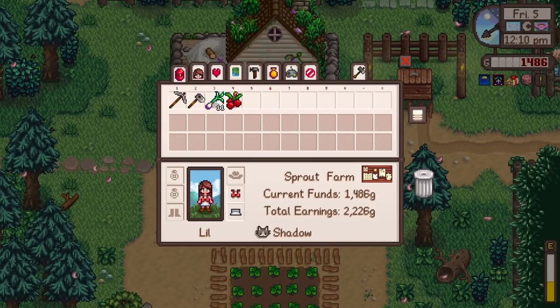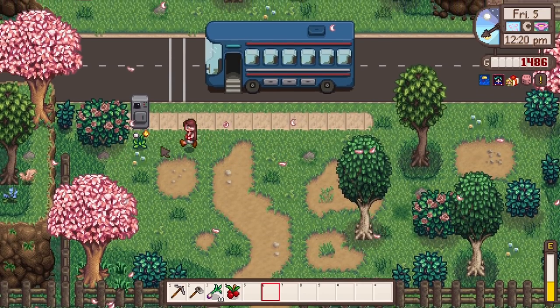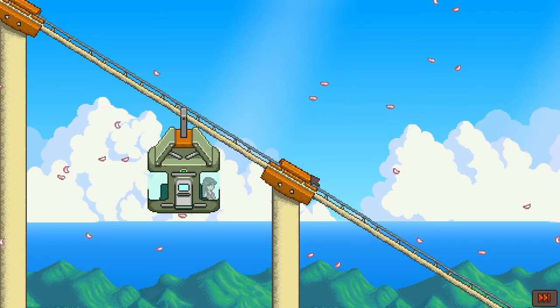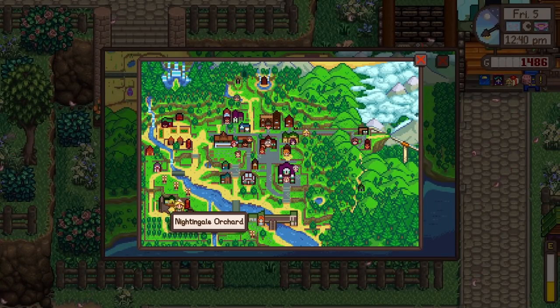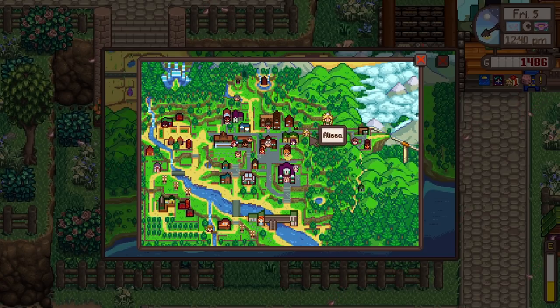I need to figure out where Alissa is first - she'll probably be outside Nightingale Orchard. I need to check where that is on the map. Oh, that's where we were yesterday at Nightingale Orchard, that big beautiful farmhouse! We'll have to head down there. I wanted to look at that place in the light as well because it looked so pretty, and now we have the perfect excuse - we can go see Alissa, give her her birthday present, and snoop around their farm for inspiration.